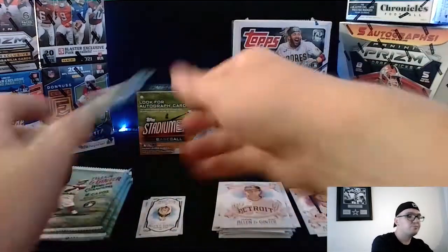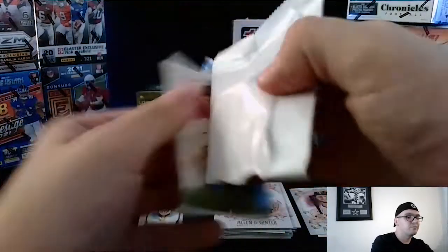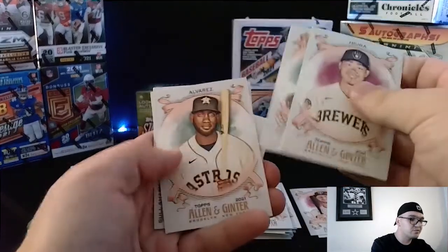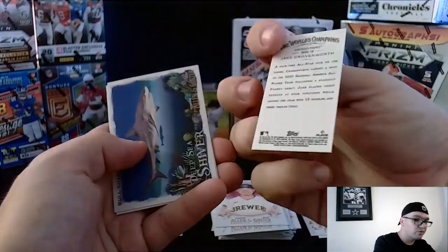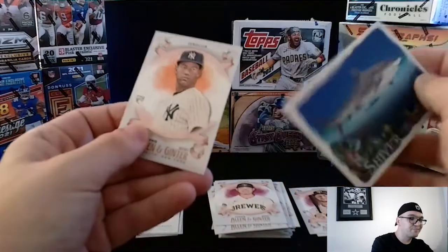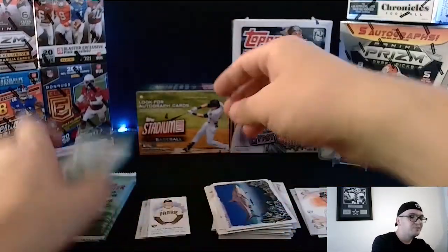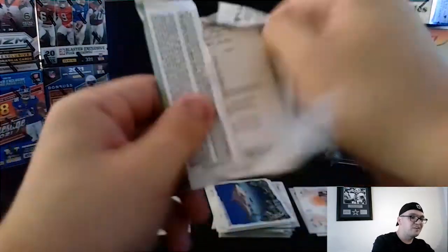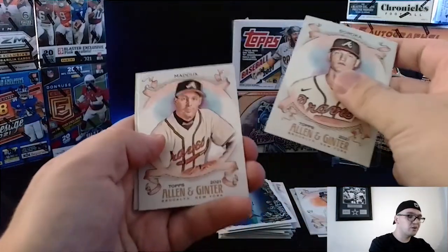We got a Trammell, then next up we got a Hiura, a David Price, Yordan Alvarez — some great players there. We got ourselves a rookie Jake Cronenworth on the mini card, a Bull Shark card, and a rookie Garcia. This set is definitely going to be kind of a random one-off — it's going to throw you off with some of the stuff they put inside, but it is cool at the same time.